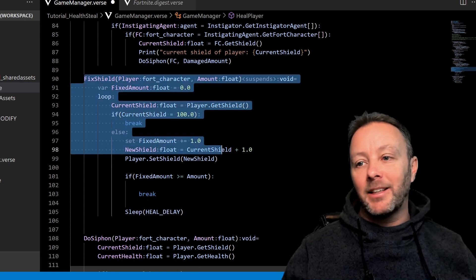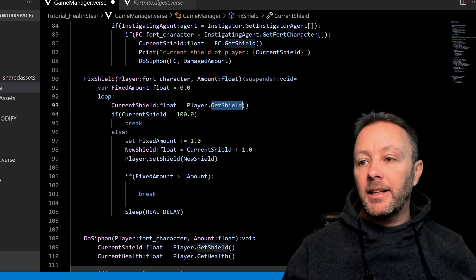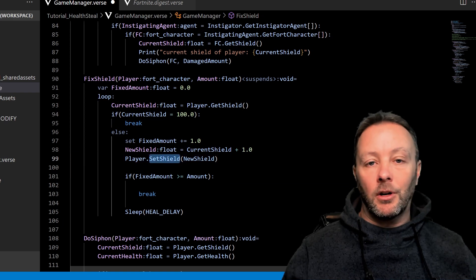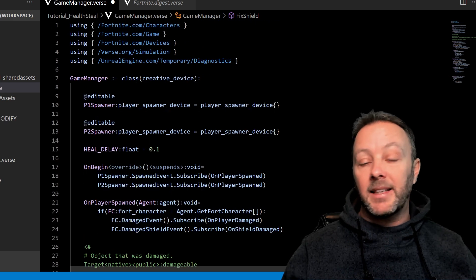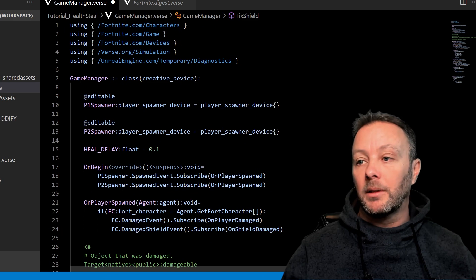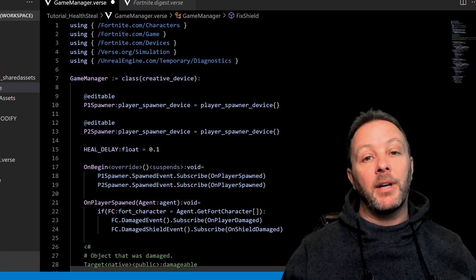The fix_shield function is the exact same method — same way of doing things — other than we are getting the shield and then setting the shield on the fort character. That's all the code you need to make the siphon effect. It works really well. Hopefully that's been interesting — if you have any questions hit me up below, otherwise I'll see you guys in the next one.